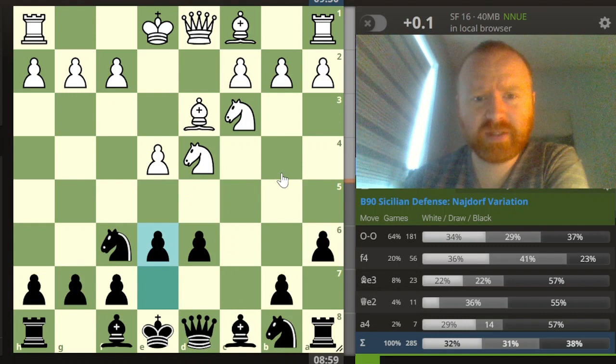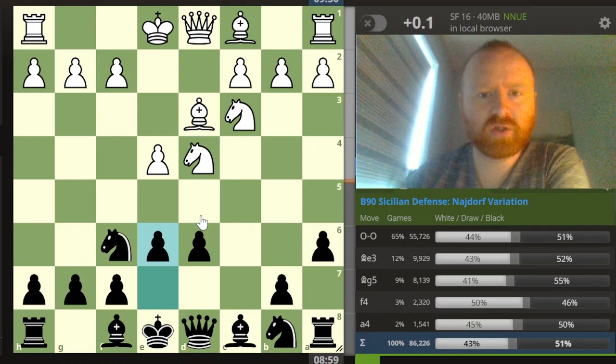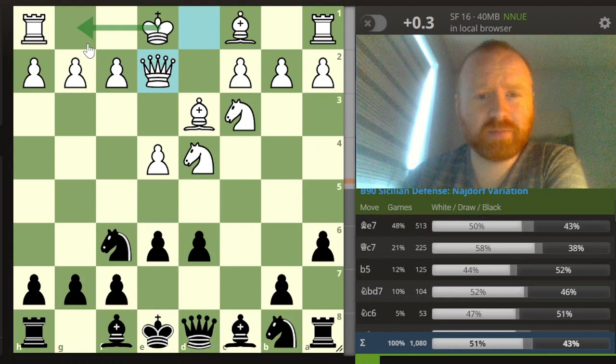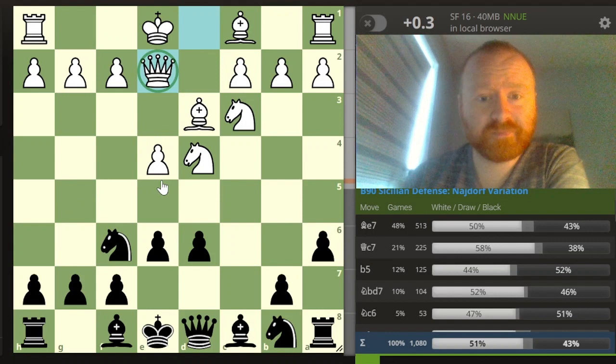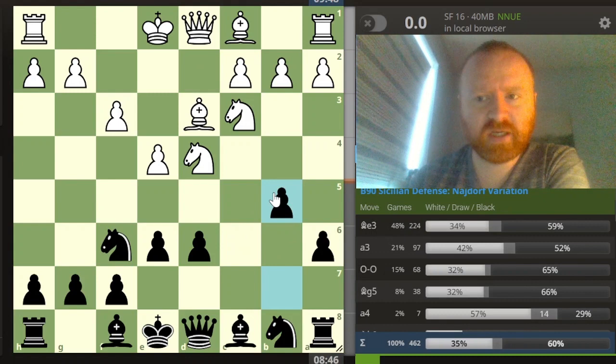Now here he plays f3, which I thought during the game was a little bit odd. It's actually never been played at master level. A more natural move - castles is perfectly normal, f4 is a completely normal move. The line I quite like is Qe2, which is probably what I would have played. Just to give the option of both castles kingside and potentially queenside, while still deciding where you want this bishop to go - e3 or g5. Quite a nice flexible move and the queen does a good job there. But e3 seems perfectly fine. I did take this chance to go b5.